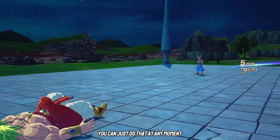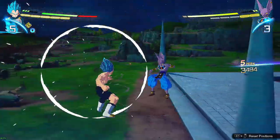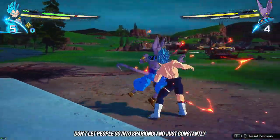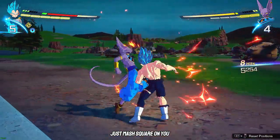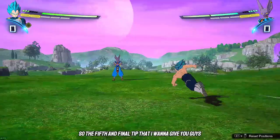You can continue into your own combo after the super counter — vanish and then keep attacking. It works whether they're behind you or in front of you, and it only works when they're pressing light attacks on you. Don't let people go into Sparking and just constantly mash square on you, because it's not real — you can get out of it.